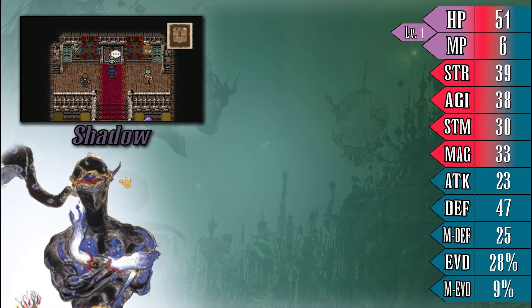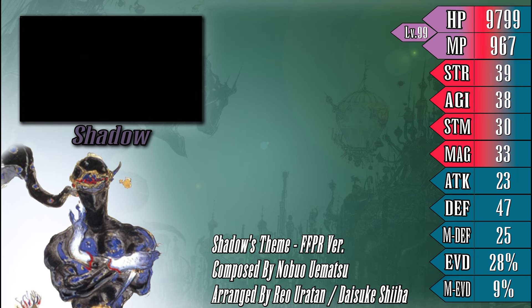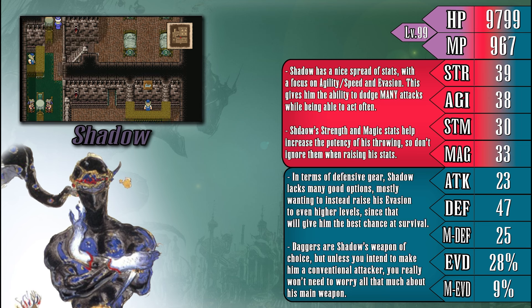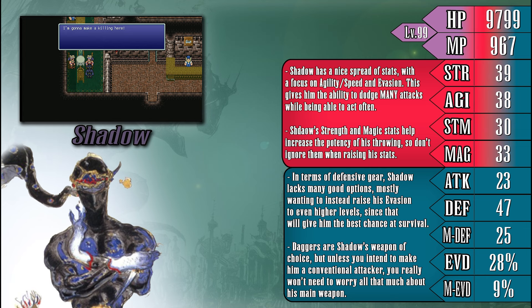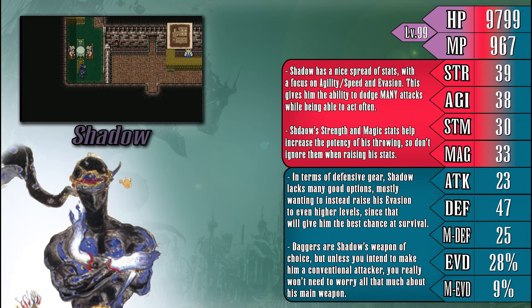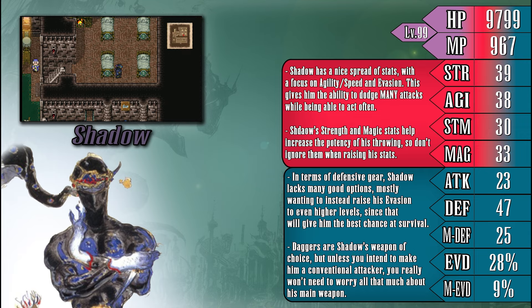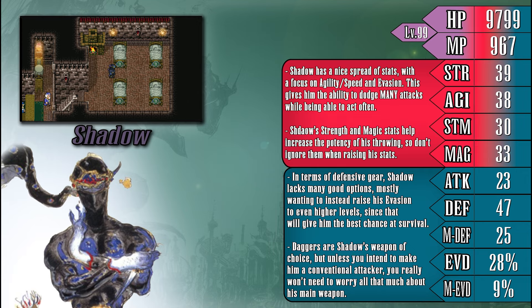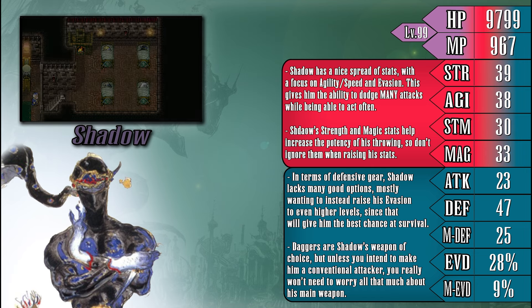We can finally discuss Shadow without worrying about him leaving our team abruptly, as he is now permanently on our side. Looking at Shadow's stats, we can see that he has a solid spread across the board with excellent speed and evasion stats, granting him the ability to act quickly while also being able to dodge incoming attacks fairly reliably. One thing that Shadow does sort of lag behind in is equipment options — while he has a pretty decent spread of gear to choose from, it really isn't anything great, leaving him in a spot where he is going to want to rely on his evasion heavily, since one good hit on him might spell a quick end. Shadow specializes in daggers, which normally have special effects attached to them to make up for their lack of firepower. Though honestly, Shadow's weapon of choice matters very little, as his Throw ability is probably going to be your go-to option for damage on Shadow anyways.